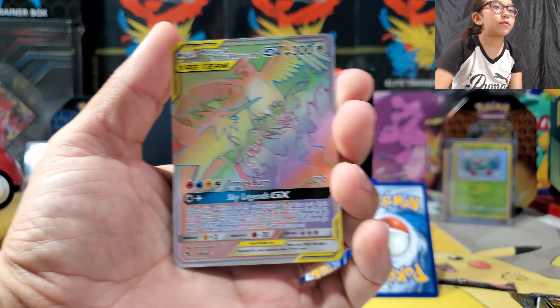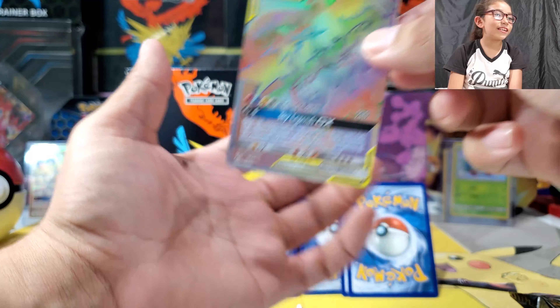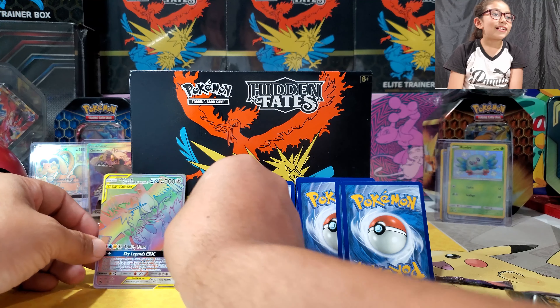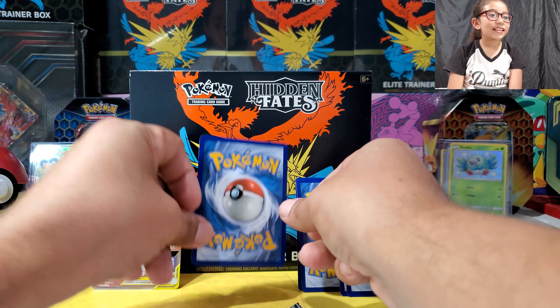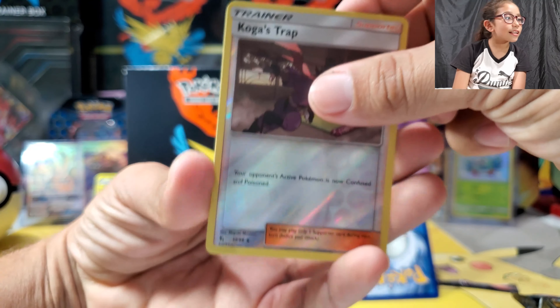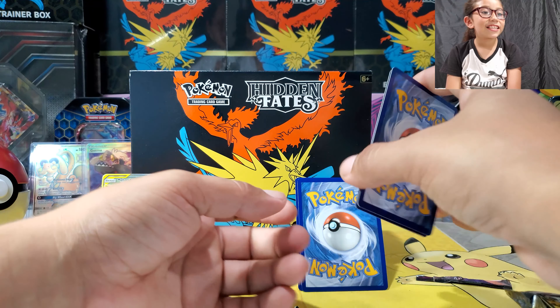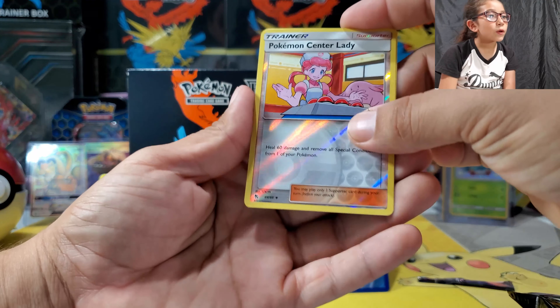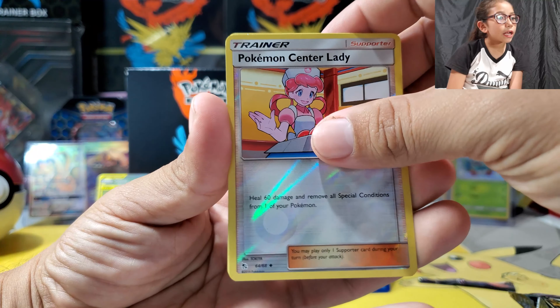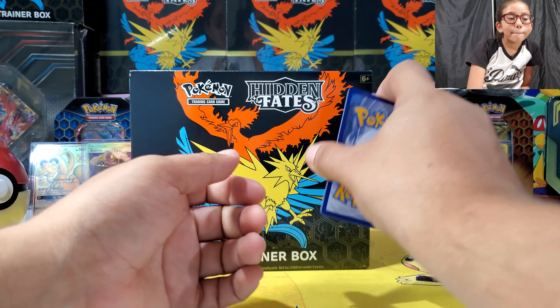All right, let's shake it up and we'll have April pick. The winner is — trying to be a DJ! All right, so congratulations, you are our winner for the Unified Minds blister pack! Congratulations!